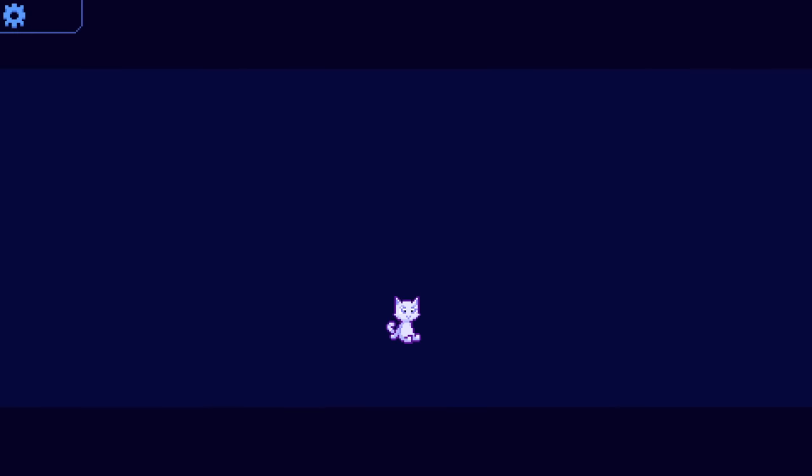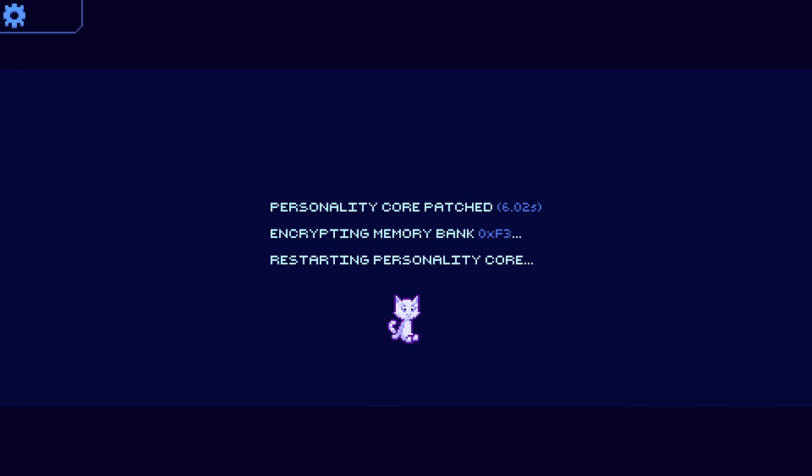Cobalt Active Terminal — C.A.T. Got it. Loading Personality Core... Corrupted. Personality Core Patched. 6.02 seconds. Encrypting Memory Bank at 0xF3, and then another line after that.